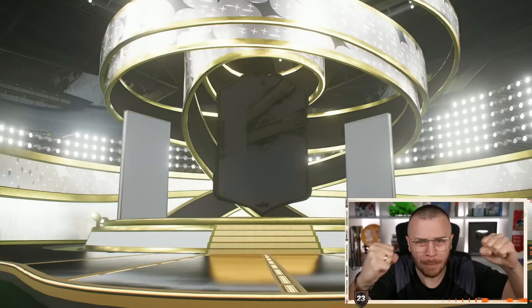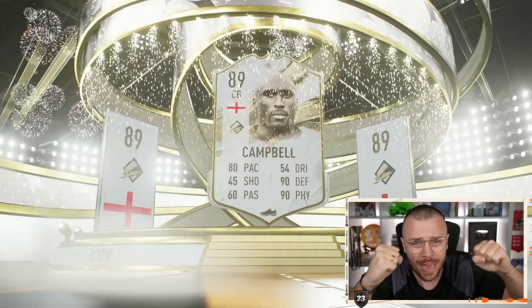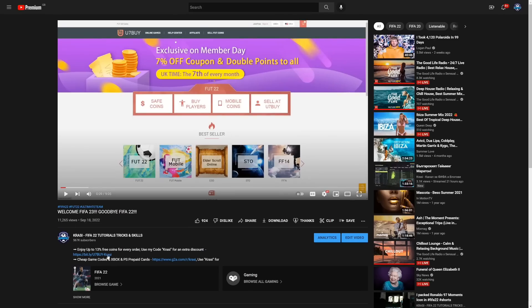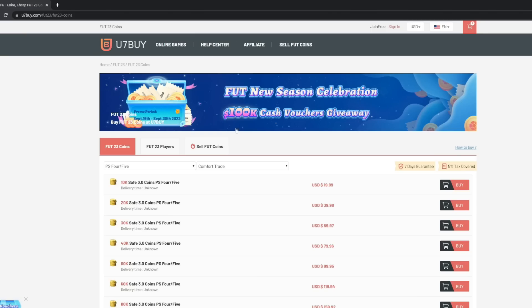Just press the button, let's go! I can prime if I'm not mistaken, Iglet center back. So Campo 89 - for cheap, safe and reliable FIFA 23 coins make sure to check out the best place on the market.